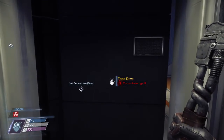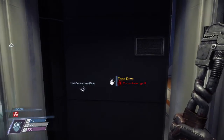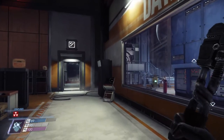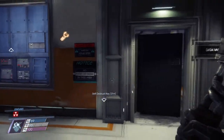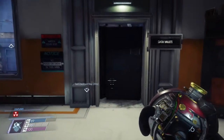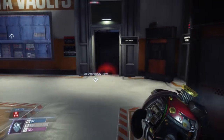One is to actually have Leverage 3 skill to be able to just move the cabinet out of the way and get in. Two, which I think is probably the easiest, is to use a recycler charge on the actual cabinet itself to get it out of the way. Boom, gone.